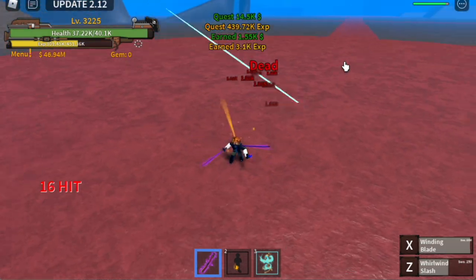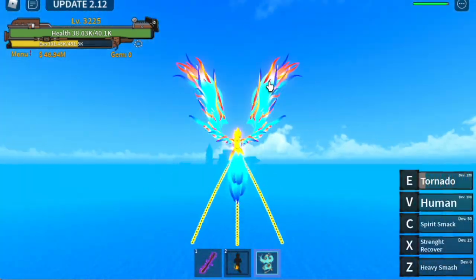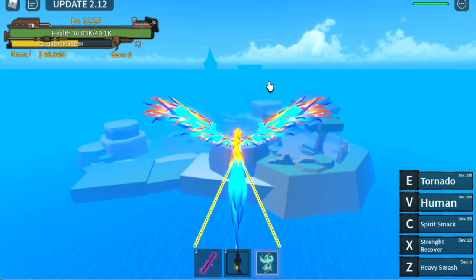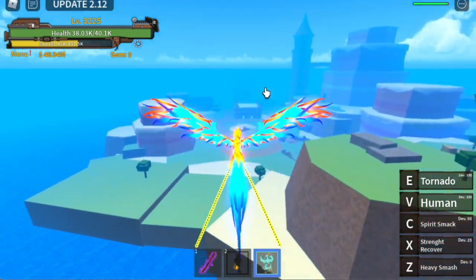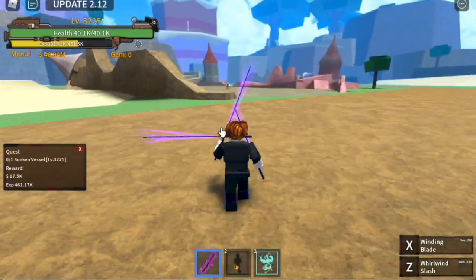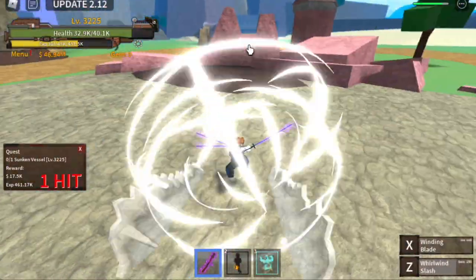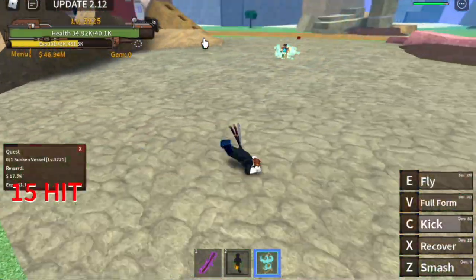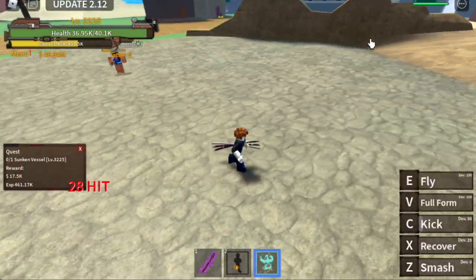When you reach level 3225, head to the Love Island — it is located just to the right of Skull Island. If you're watching One Piece, this is the island of Big Mom, one of the Yonkos. Now you need to start defeating the sunken vessel located here. It is easy to defeat — single target mobs, very easy to level up with. If you want to defeat them faster, just go on top of that rock or that wall.